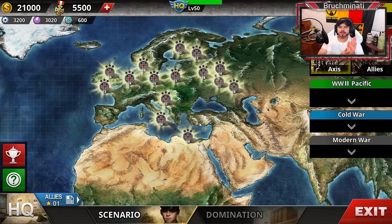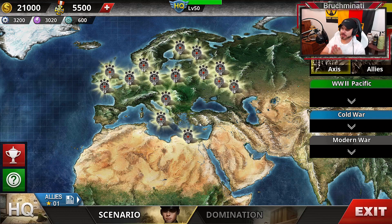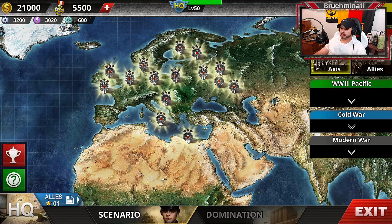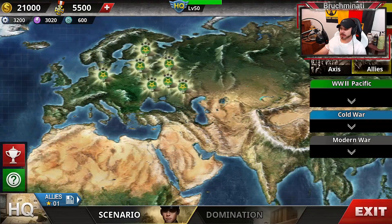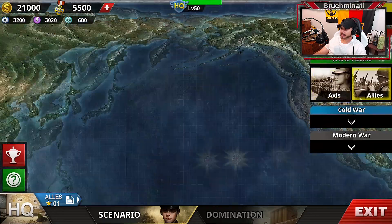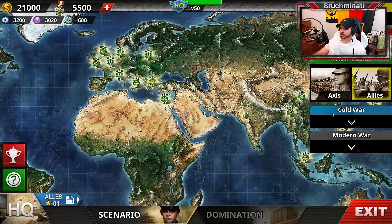Let me explain it a little better. All the AXIS missions in Europe are now the brutal custom missions — I believe they're all still on hard. Allies are now just the Soviet missions that are brutal. And then all the missions that were in Europe for the Allies have now been moved to Allies Pacific. So if you come over here, there they are — that's where they've been moved to.